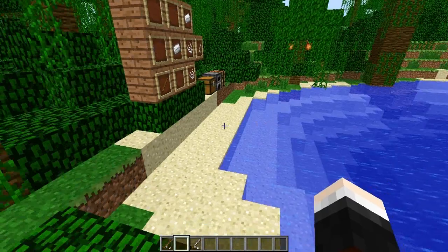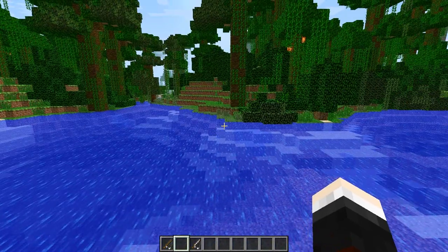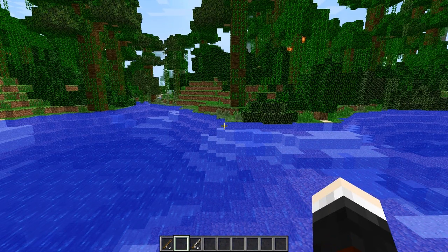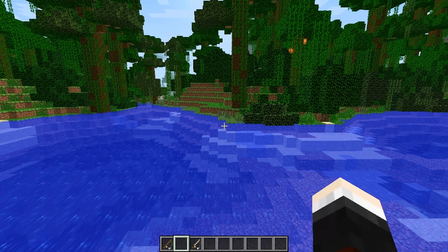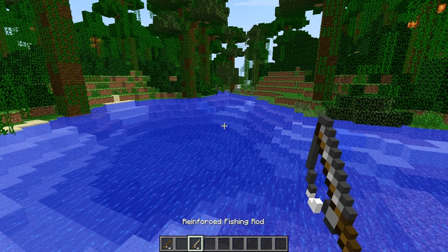It just adds that extra coolness to an original Minecraft feature, which I think is awesome. First up, you'll notice something in my inventory — I've actually got two different looking fishing rods. The original fishing rod has been changed to a wooden fishing rod, and you can also make this thing called a reinforced fishing rod.